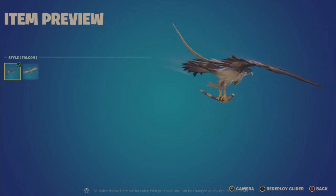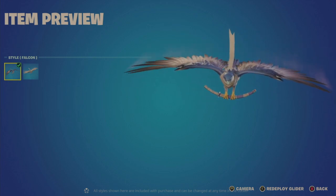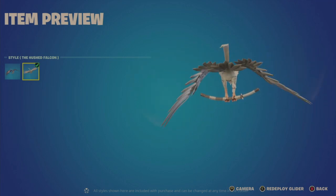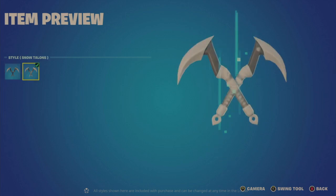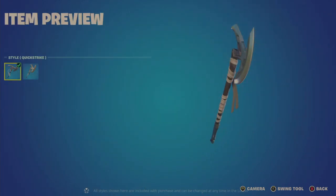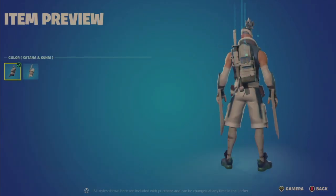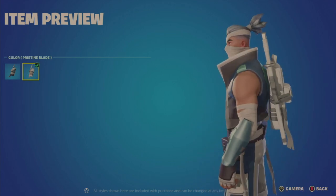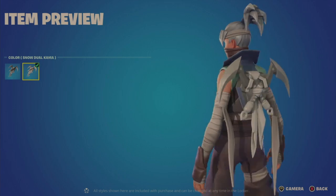The Falcon glider is a little loud with screeching, but it's a nice glider with action trails coming from the feathers. There's a default and a Hush white look. The Talons tool has a default and Snow Talons white look, and the Quick Strike tool has a slightly heavier sound with a Quiet Strike white variant. The Katana back bling has a default and Pristine Blade white look, plus Dual Karma and Snow Dual Karma variants.